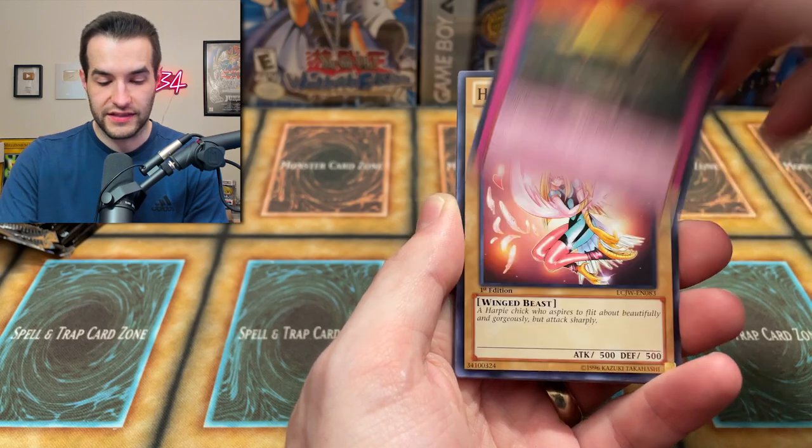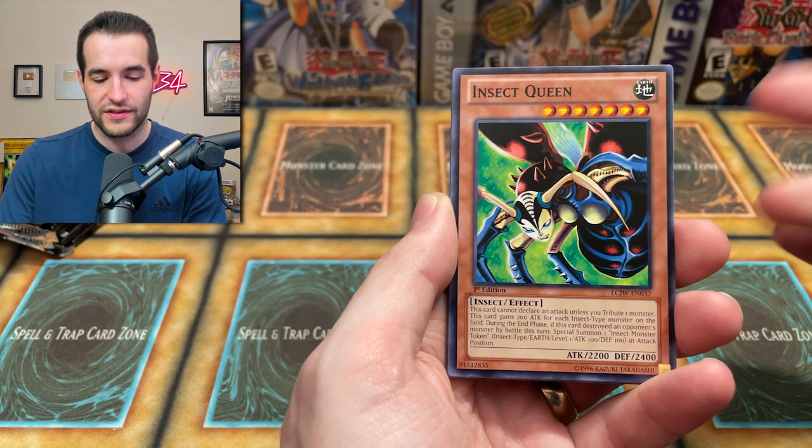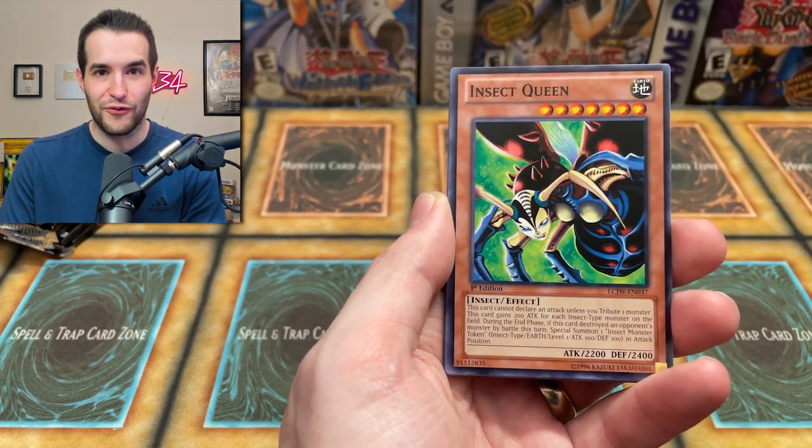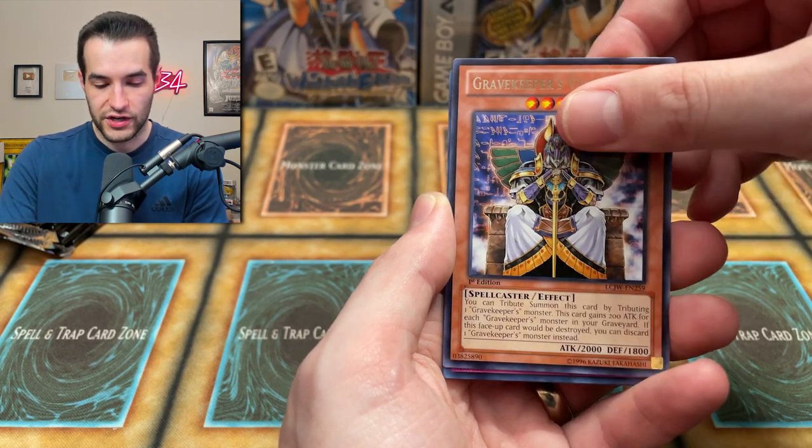Jurassic World and Survival Instinct — this is why they're so expensive because they don't have a lot of prints. And then in this set you can't pull them, so they're more rare than some of the foils at this point. Harpy's Girl. Insect Queen. We've got Misaki the Legendary Swordsman. Gravekeeper's Visionary.